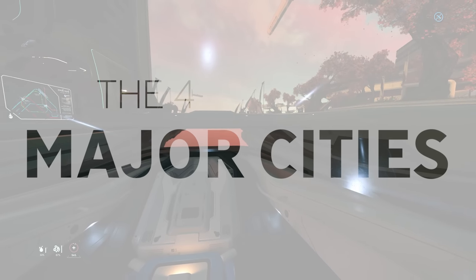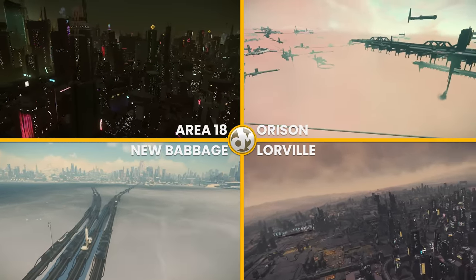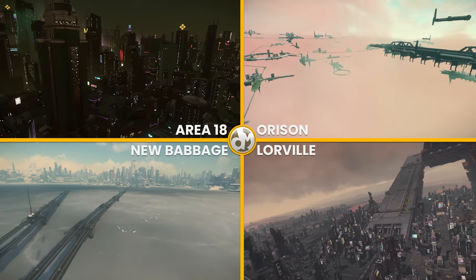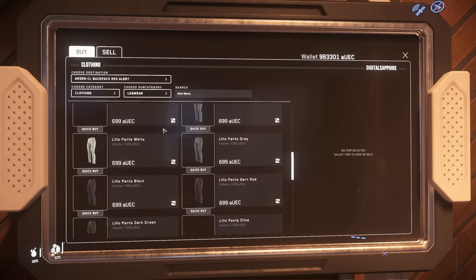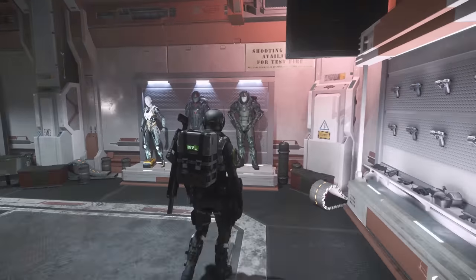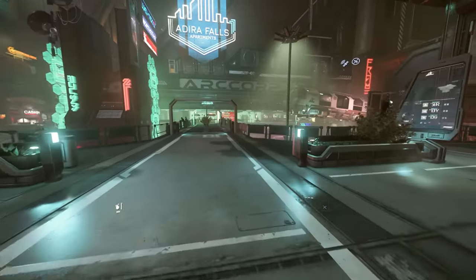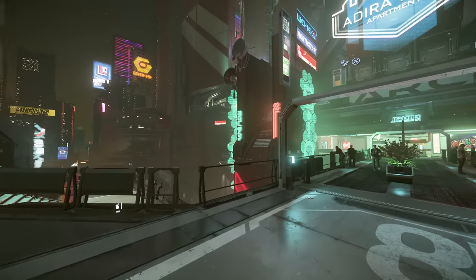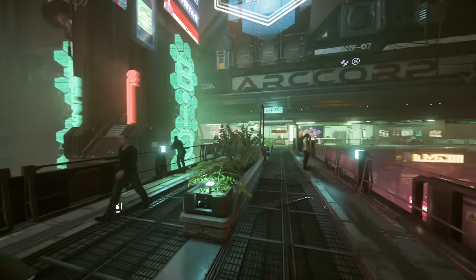In Star Citizen, we have the four major cities of the Stanton system, with more coming alongside new systems planned in the future. These are places where you can begin your journey or simply travel to, providing a vast amount of amenities like food, clothing, lodging, gear, ship rentals, and components. Right now, many things planned to be added to cities are yet to be added, but CIG is currently in the process of doing just that. In the future, we should expect to do a whole lot more than what is currently available.